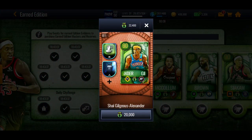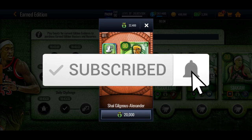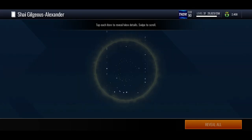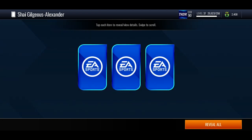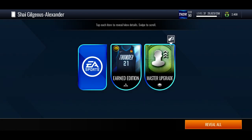What's going on guys, in this video I'm going to be doing gameplay with the 90 overall Shea. If you're new to the channel be sure to subscribe, leave a like on the video, and comment down below which masters you got from the brand new earned edition promo. I've got the 20,000 emblems needed to get him, so we're just going to open this pack real quick. We get the master upgrade token and a nice jersey.